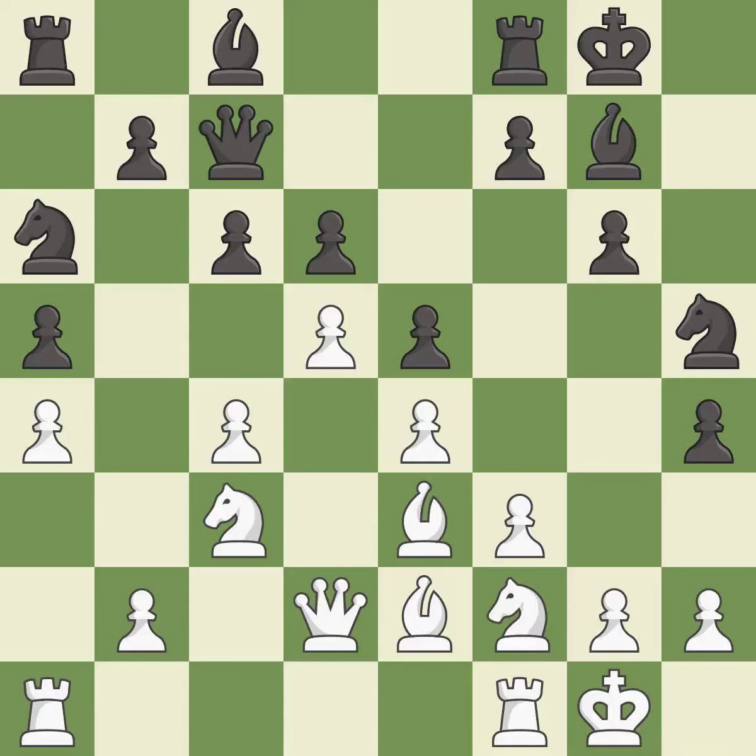A solid choice — it is excellent. This defends the attacked pawn — it is best. One of the best moves — it is excellent. This exposes an attack, threatening a rook — it is excellent. That pawn was free for the taking — it is excellent. This takes an outpost, an active square where the bishop cannot be kicked out by a pawn — it is best.